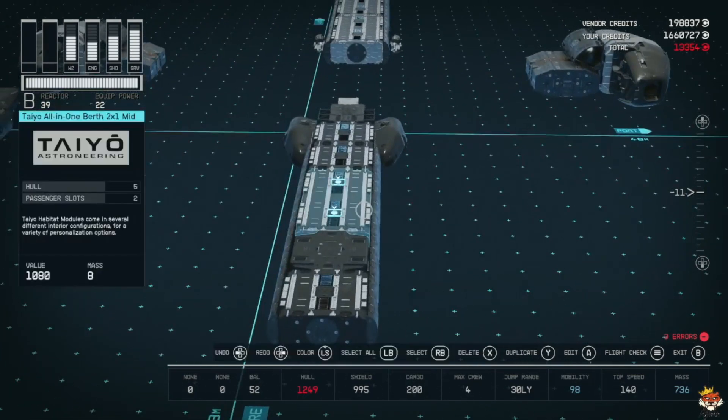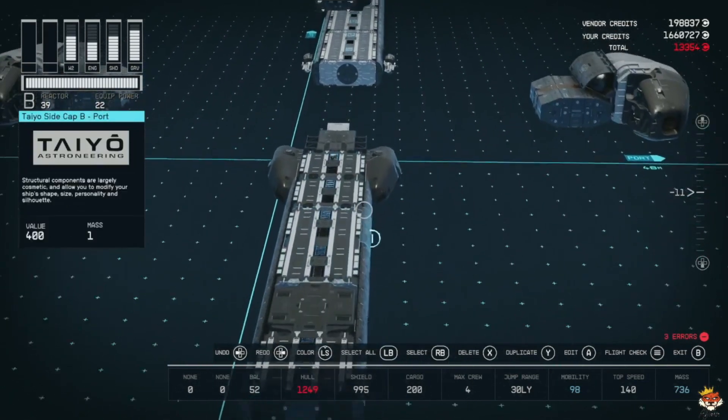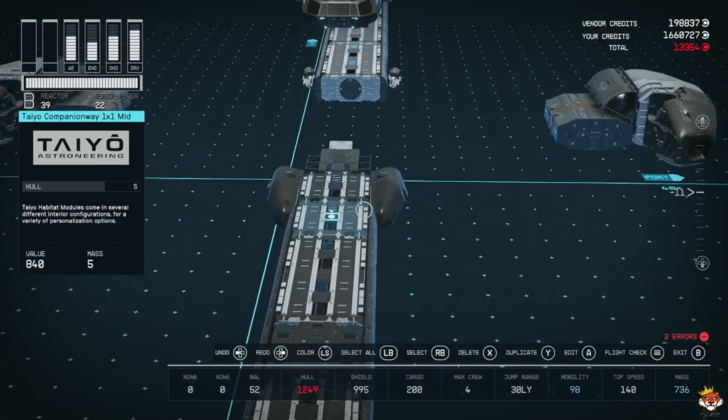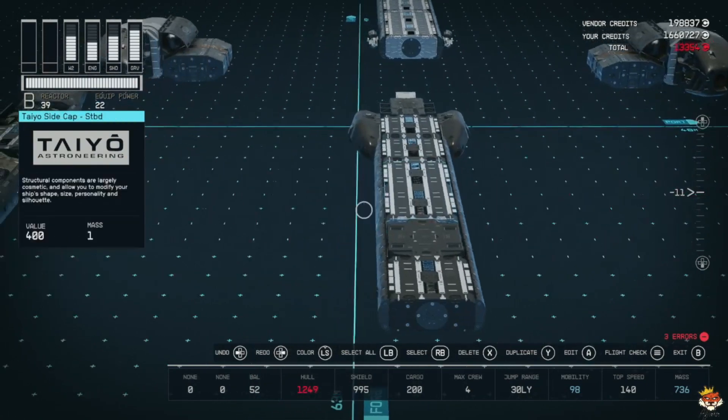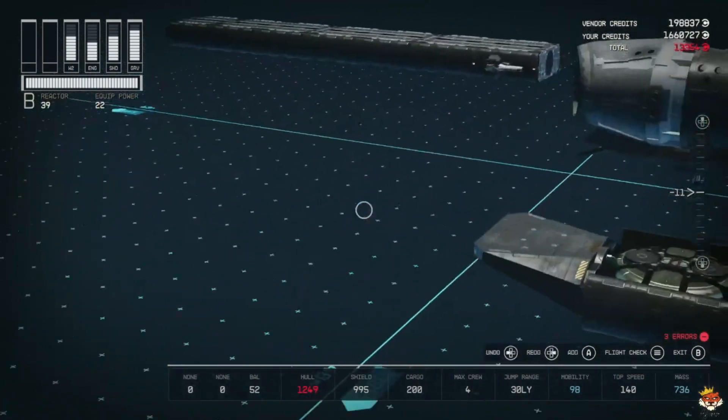On the Razor Crest you have the landing bay on the side and in the back. Unfortunately, the side one — you need to make it wider — so I went with the back one.